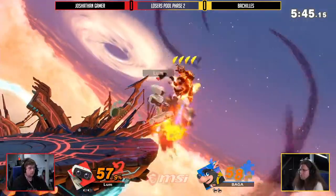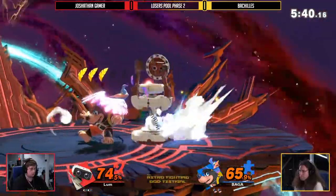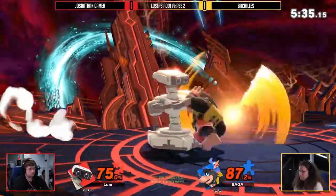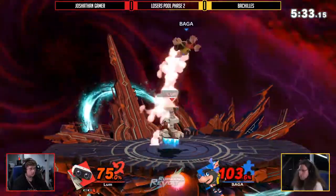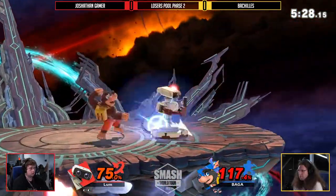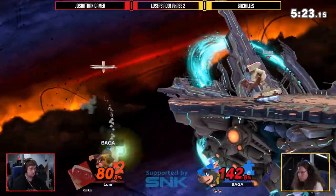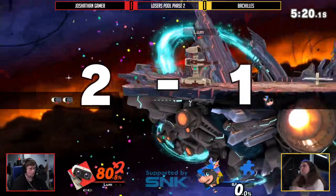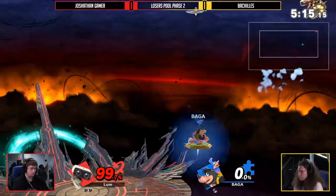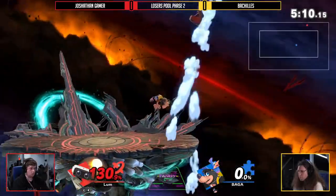Responding in kind with 48 percent on the board, 58 tying it up almost evenly. This is looking like such an even game. It was looking a little more in Bachilles's favor, but that up air almost got it. A very bad DI — whoever knows how to DI ROB up air, sometimes it can change on you at the last minute. Bachilles wasn't ready for that quick change-up but was ready for the recovery, though they jumped off ledge and ate the seven-frame active down air from Joshethan at ledge.